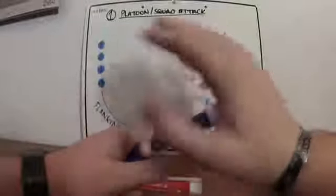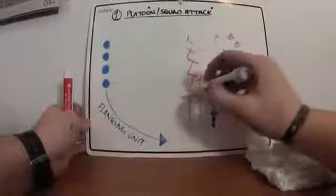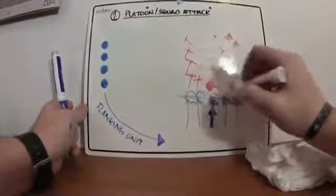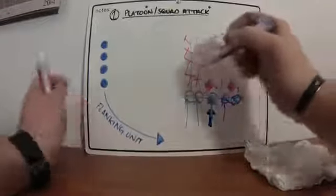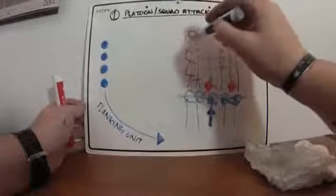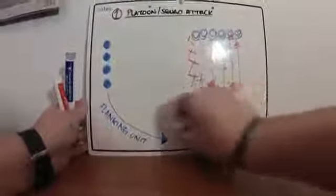So they're either going to shift their fire or completely cease fire altogether. These troops will be moving up and through the enemy position, ensuring the enemy has been eliminated and out of the positions. Once they reach a certain point, they're going to call out that they are set and that they have pushed through the enemy position.